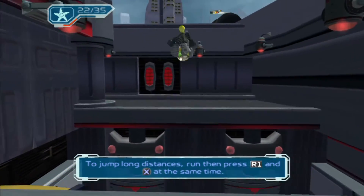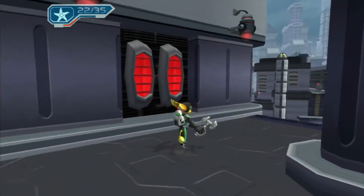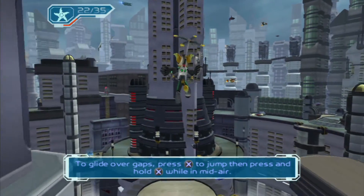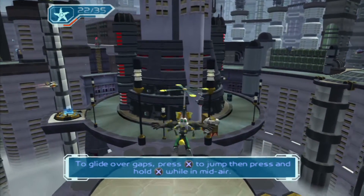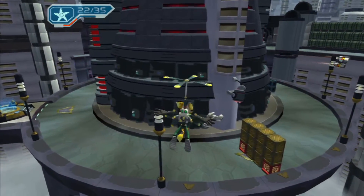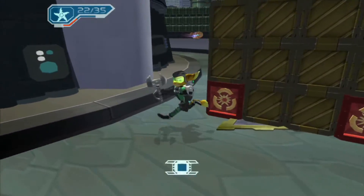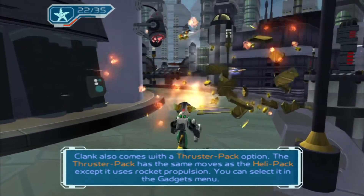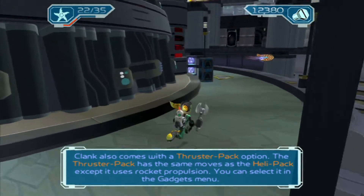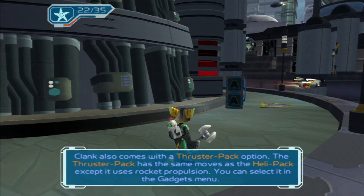To jump long distances, run then press R1 and X. To glide over gaps, press X to jump then press and hold X while in mid-air. Clank also comes with a thruster pack option — the thruster pack has the same moves as the helipack except it uses rocket propulsion. To select the thruster pack, go to the gadgets menu and select the icon.